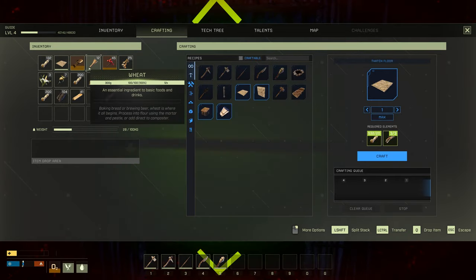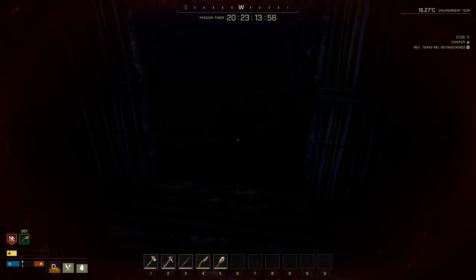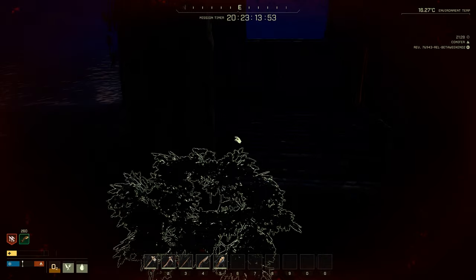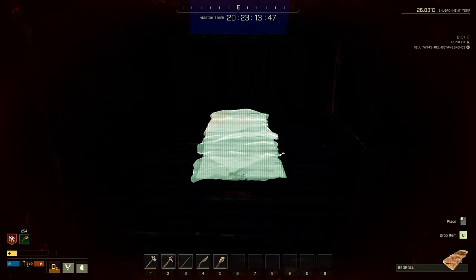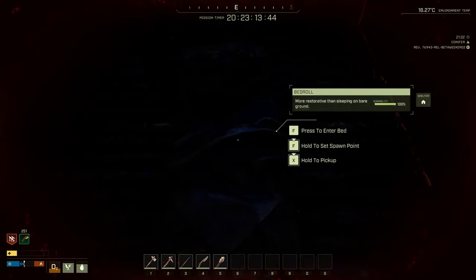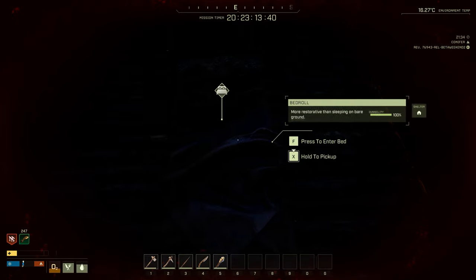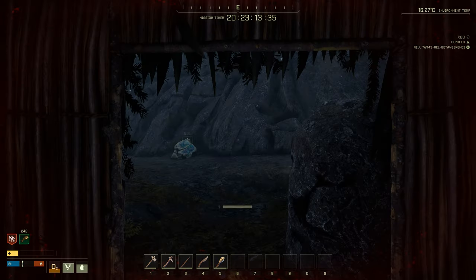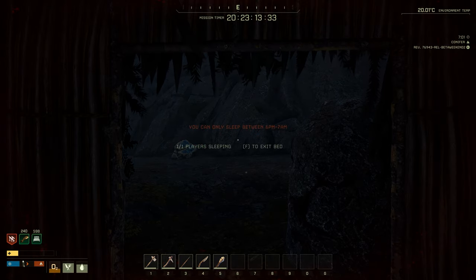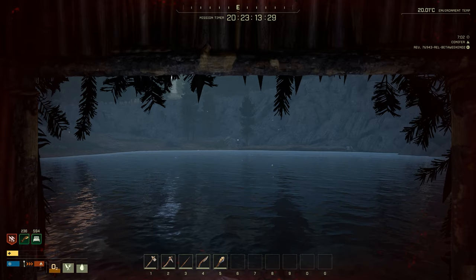I already made the roof — going to deploy the floor, which you can use as a roof. Now I'm going to place the bed inside here. And now because it's sheltered, I can hold F to make it my spawn point, so I'll always spawn here when I die. And now I can press F to skip the night.